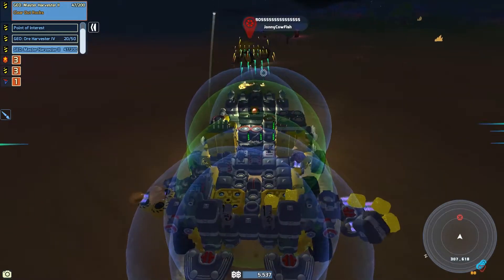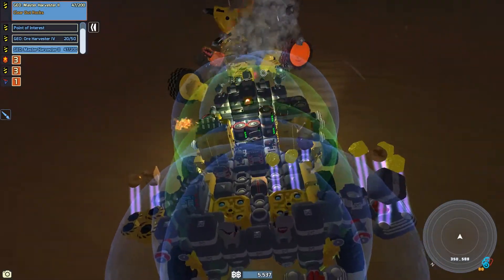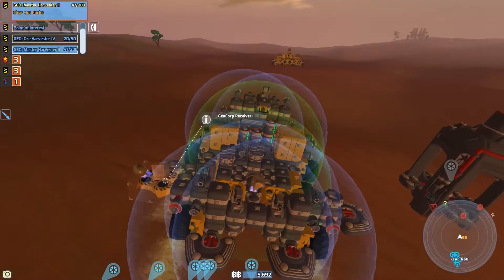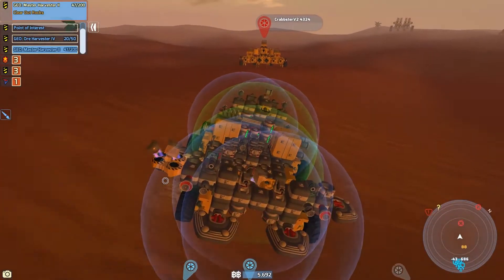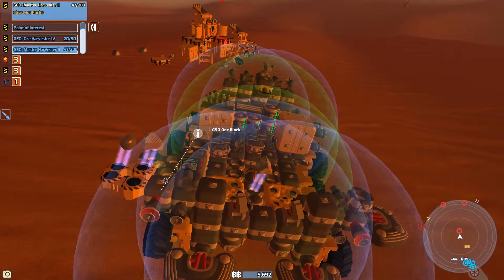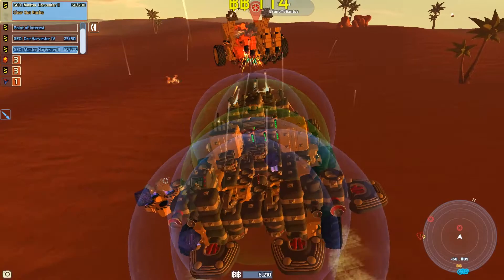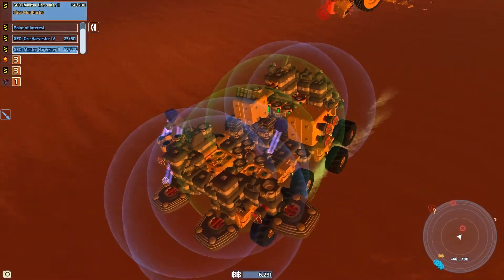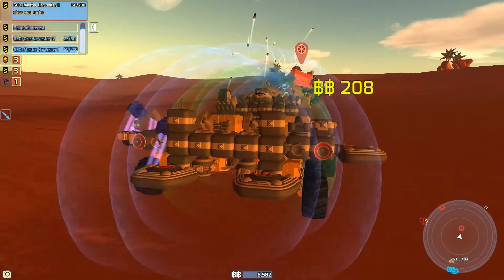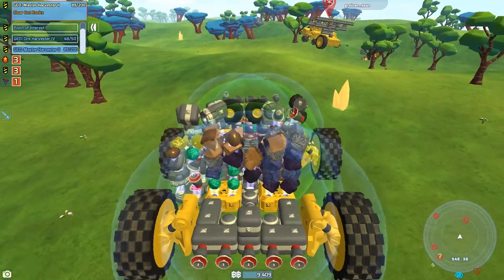Here's another guy — Johnny Cowfish. Let's see how you handle this attack, get out of here! There's another guy creeping on my training station. They keep having their cab exposed — you gotta hide your cab. Why have the brain exposed? You're gonna get blown up easily. Okay, Boogie Bruno Te Santos — what is Bruno gonna do here? Looks like much of nothing. We're breaking him down, though he's still shooting missiles.